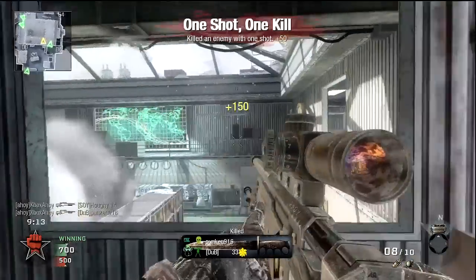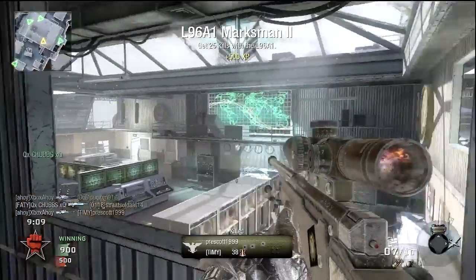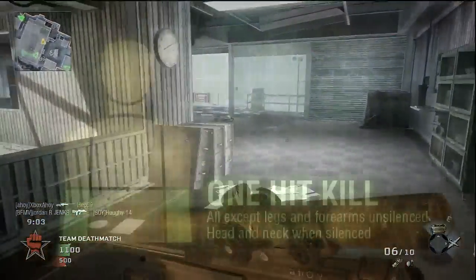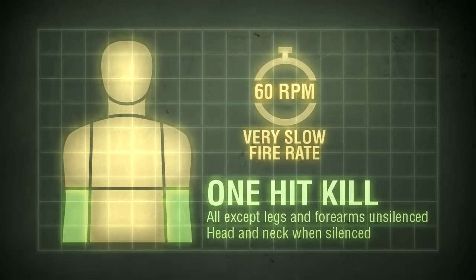This means that only a shot to the lower arms or legs will require a follow-up shot. Silenced, the damage profile is identical to the other rifles — you'll need a head or neck shot to kill. As a bolt action, you will need to chamber a new round manually with every shot. This limits your rate of fire to a maximum of 60 rounds per minute, or one per second.